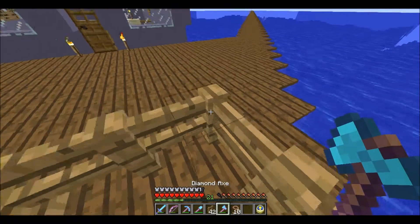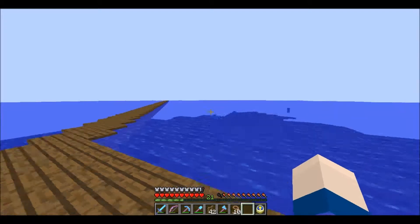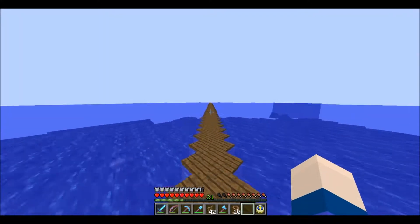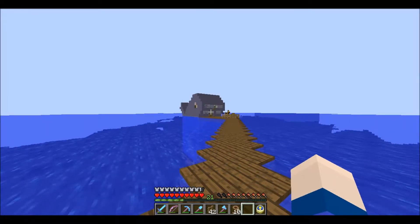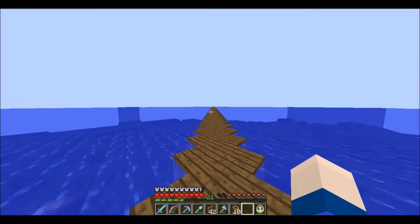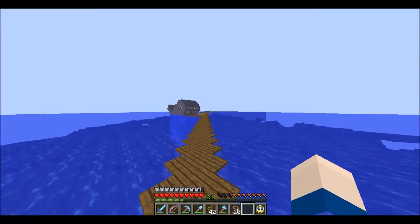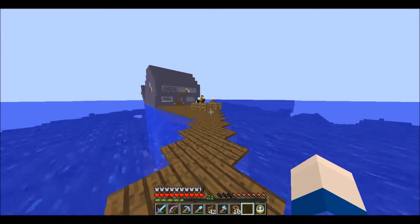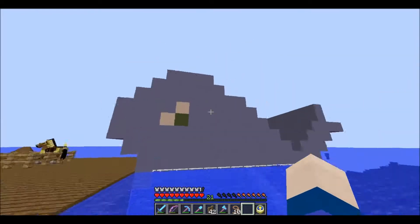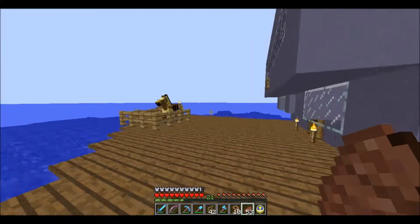Oh, now I'm in here. Right. So because I was putting it in the middle of this stretch of ocean, I thought I wanted something to be slightly water-themed. I don't know why I went for a whale. It was partly because I wanted to use the new — at the time — stained clay. I was quite pleased with it actually because I didn't work it out on paper or in creative or anything. I just built it and it came out pretty much as it was in my head. I did have to do the eye a couple of times before I was happy with it.